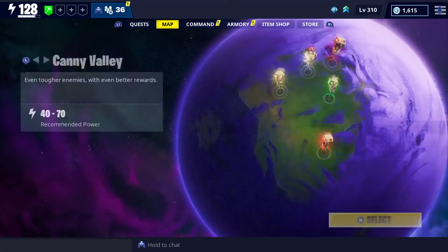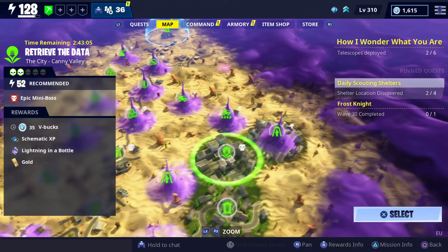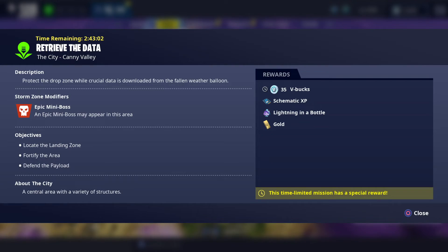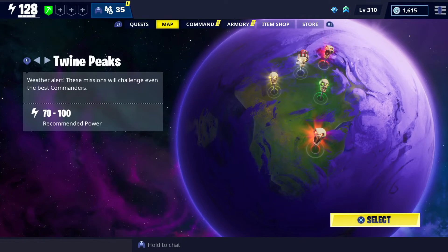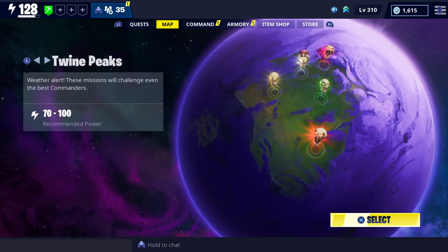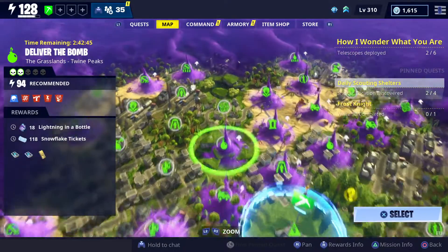The third way is V-Buck Missions. This is how it works: Stonewood gives 25, Plankerton gives 30, Canny Valley gives 35, and Twain Peaks gives 40 V-Bucks.